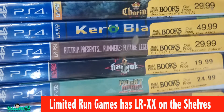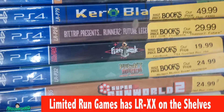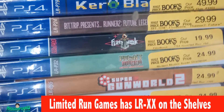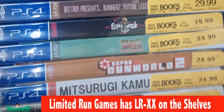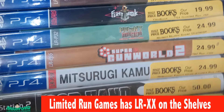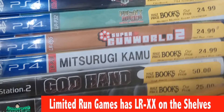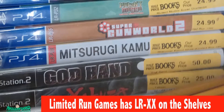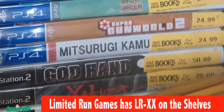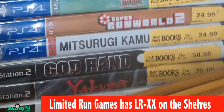Fresh Chance Runner 2 for $30. And I can't see the Flint something — I don't know — and I can't read that either because I'm blind, for $25. You probably know all these games. Super Gun World 2 is $25. Mitsurugi Kamui is $25.